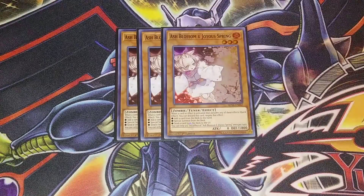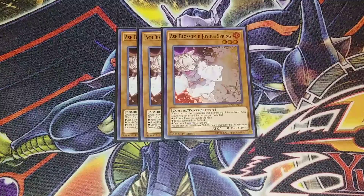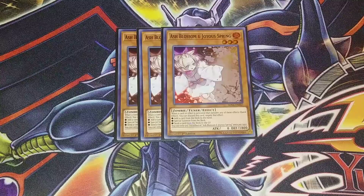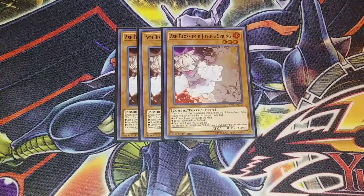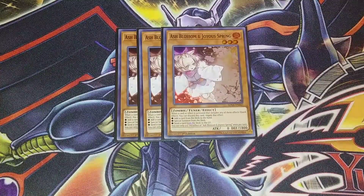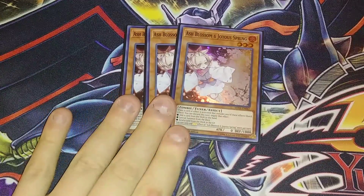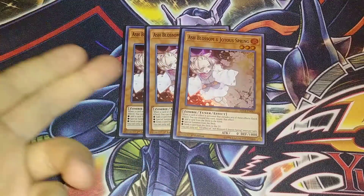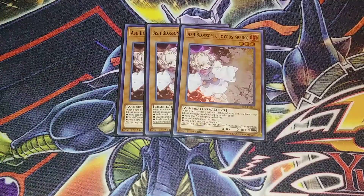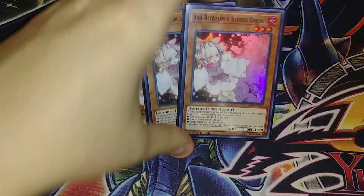We play three copies of Ash Blossom — that's the only hand traps I play in this deck. They're nice to have but they can clog because you can't keep extending with them. If you want to play Effect Veiler, play Effect Veiler. If you want to play Ghost Ogre, play Ghost Ogre — just play any hand trap you want. Or if you don't want to play hand traps at all, play Vayu, the third Chris, and some other Blackwing like a Panaka or something. I like the Ash Blossoms though.